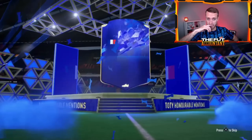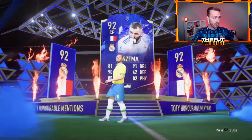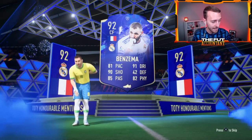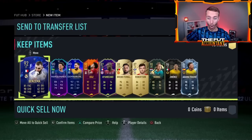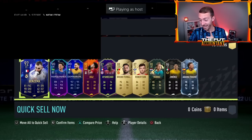Benzema - that's not a bad start, 92 rated. Come on, he needs like a St. Maxx or a Dembele at the back of this pack. Look at the specials, bro - not a single 85 in the pack, chat. Not a single 85 in the pack. That's insane. That's a good one right there. That's why we love the 85x10, though, chat.